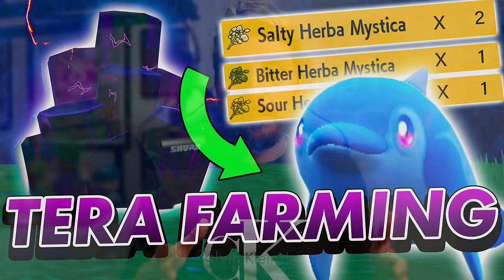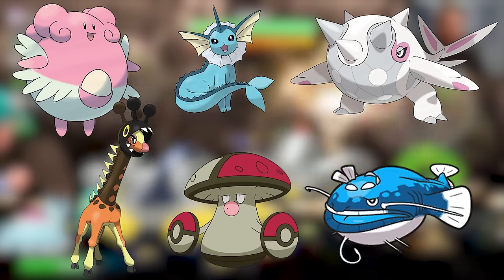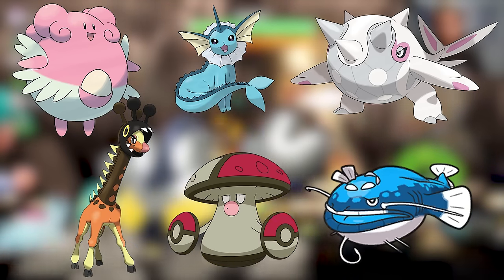You can only access them in the postgame after you've beaten the game, in five and six star raids. In six star raids, the Pokémon you're specifically going to look out for are Blissey, Vaporeon, Frigibareth, Amoonguss, Cytitan, and Dondozo. Those six Pokémon specifically will drop more than one different type of Herba Mystica, meaning you'll have better chances of getting multiple Herba Mystica from one of these tera raids.